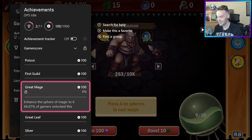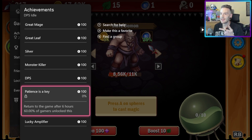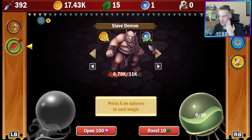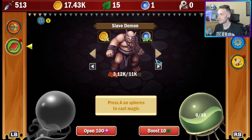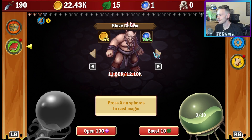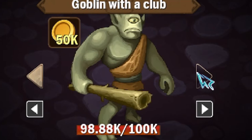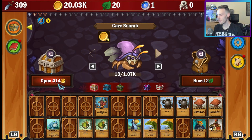I'm not sure what enhancing the sphere means, or if I need to leave it on for six hours. We'll kill this last enemy — I can poke him and do one DPS manually. We've got 20 leaves, only 80 more to go for an achievement. To be honest, we don't really get a lot with the cave scarab so I think we should leave them alone for now. Let's see what new cards we have — a desert warrior doing 42 DPS.